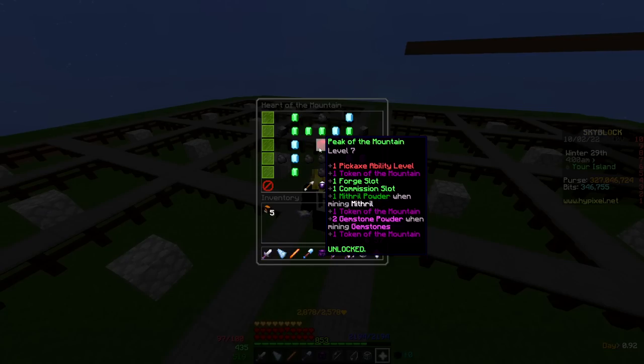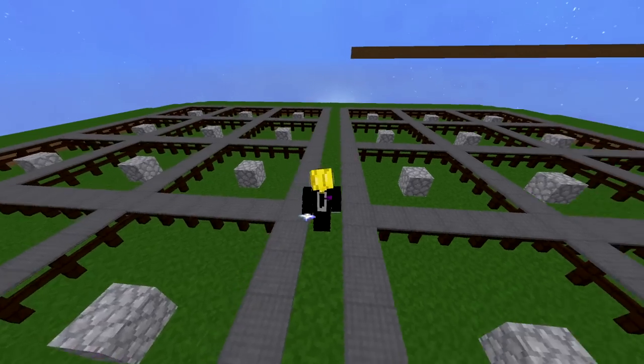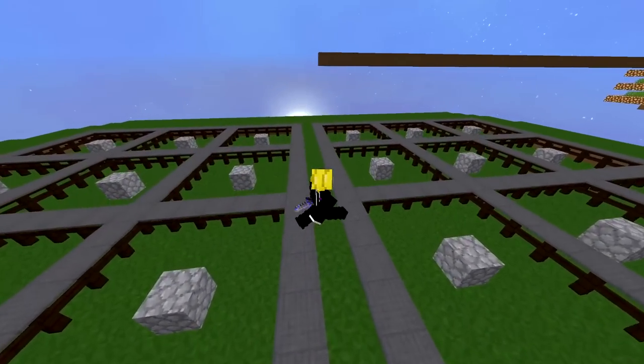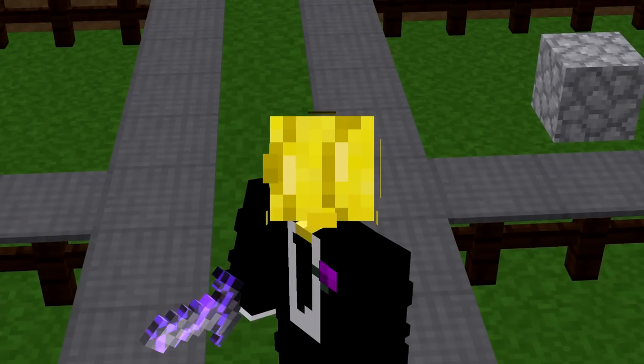They added two more levels now and these two are pretty nuts. One of them is just going to give two gemstone powder when mining gemstones, making it a little bit more viable when you're mining those. But the other one is giving you an extra token of the mountain. They also added a new token of the mountain that you unlock at level 7, so overall they added two new tokens, meaning you can mix up your perks a little more.